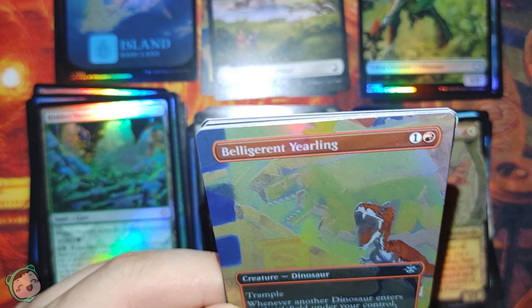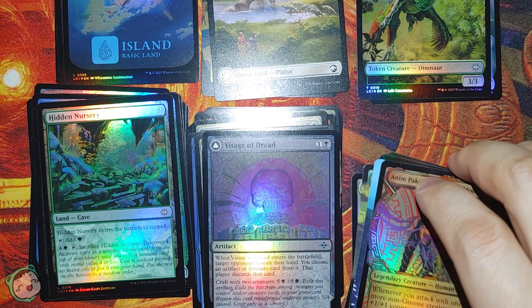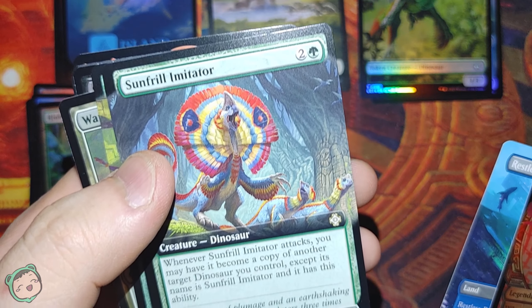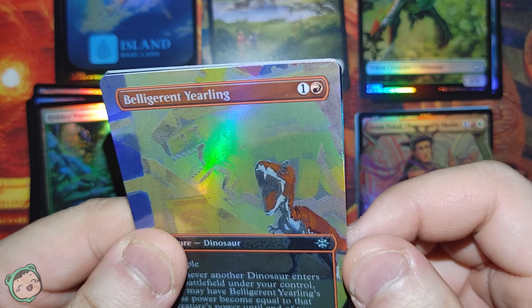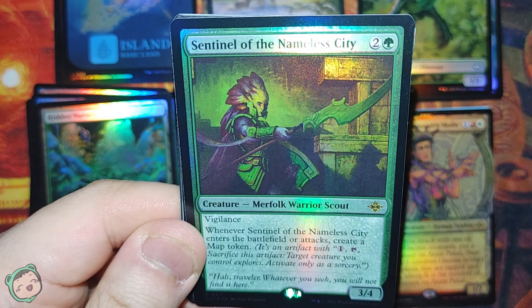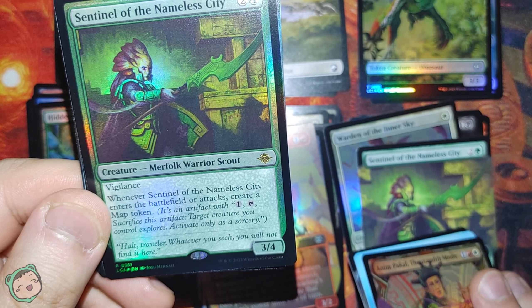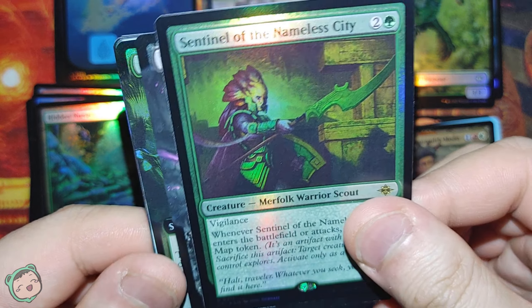If you play the big twelve-twelve or ten-ten dinosaur, this can become ten-ten with Trample - and you can also have the Sunfrill Imitator copy that one during the attack, so that's a lot of damage. This one is an uncommon too. Then for our first rare, we got a Sentinel of the Nameless City, which we already got before - this one is black-bordered vs. the borderless version - so we'll skip through that one.